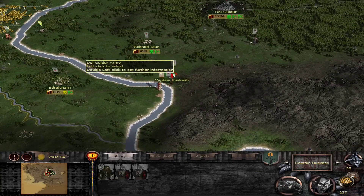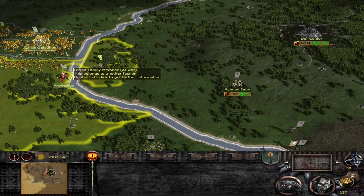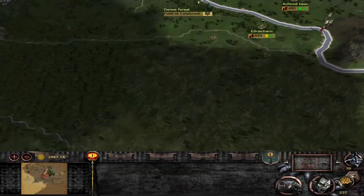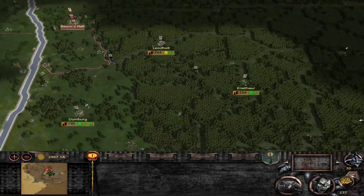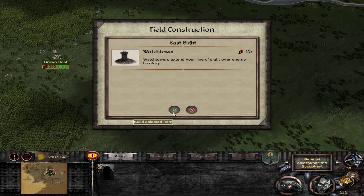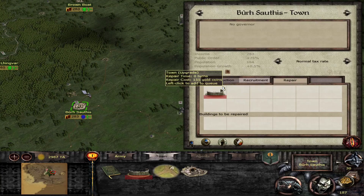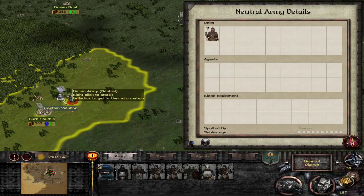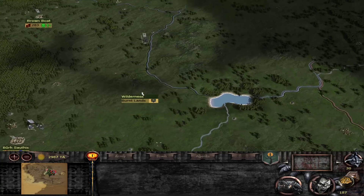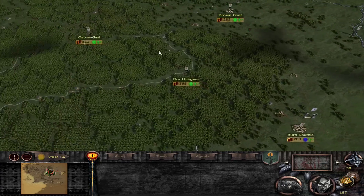I don't really want to declare war on Rohan yet, but we can't really move Radbug here now, can we? Those guys are right there so we need to wait. If we attack them now, that gives us the room, but then Rohan's going to start coming up this way, which is going to be annoying. We're very spread out. I don't think we have a choice but to go to war against Dale right now.